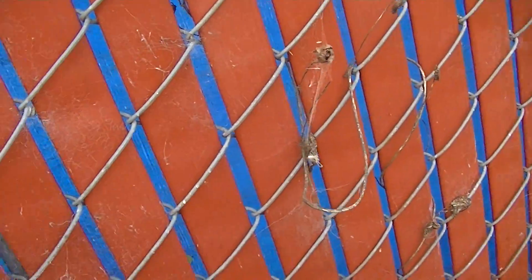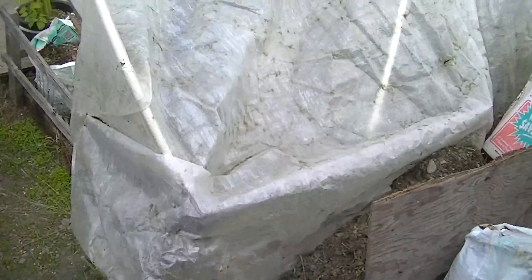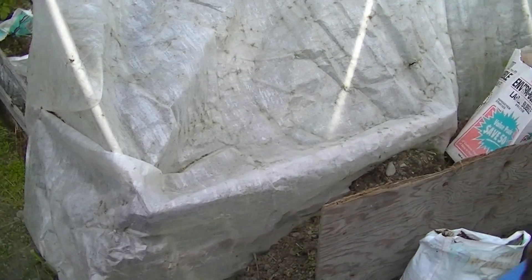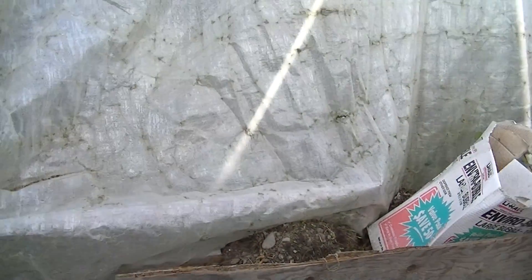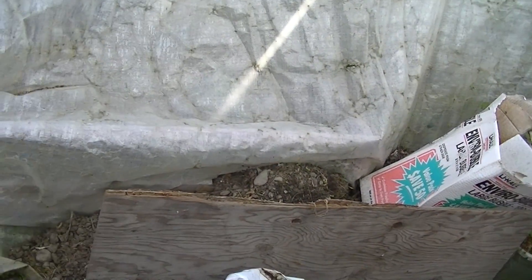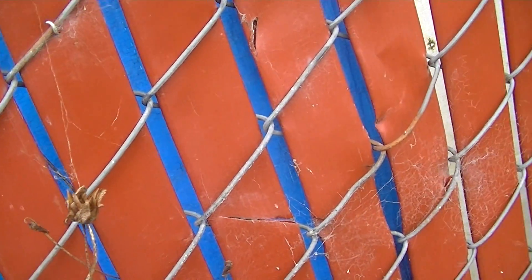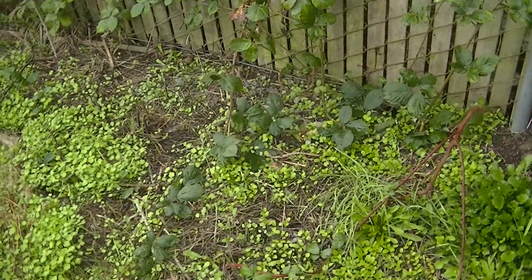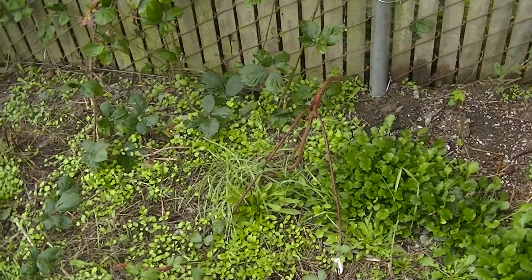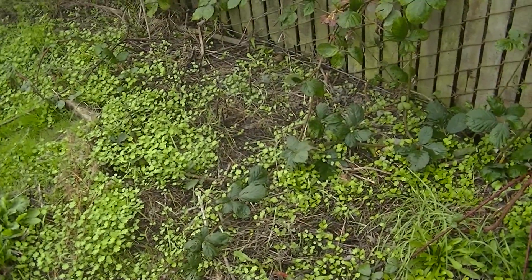Let's talk about compost for a minute. You can see that dirt there and the boxes. I put all paper goods, all receipts, all newspapers, any type of supplies like that. I put them in a box or in some kind of semi-contained area that doesn't make a mess in my yard, and I let them break down in the sun typically. A box of crackers, a cereal box, that type of cardboard.